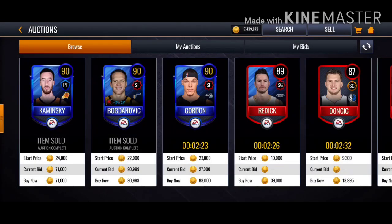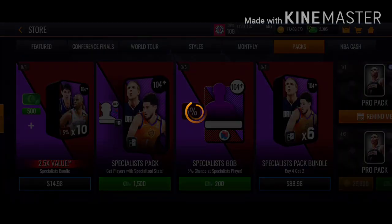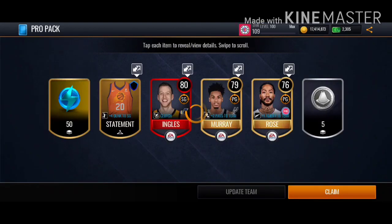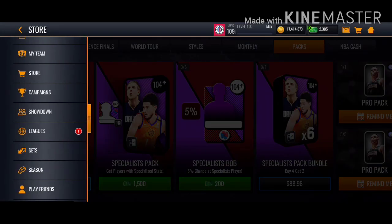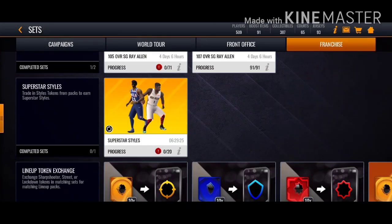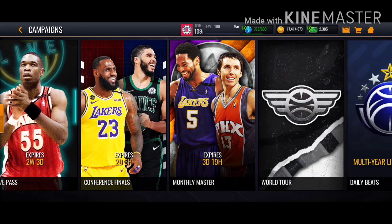Let's go to the auction house. I definitely recommend doing Pro Packs. Let's try to see if we can get another one — come on, just give me a 90 raw player, that's all I'm asking. Anyway, these packs will give you back because these elite and gold players quick sell for quite 10k coins — some of them, especially those with abilities.